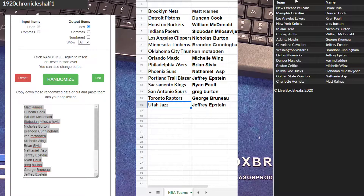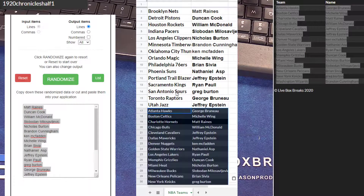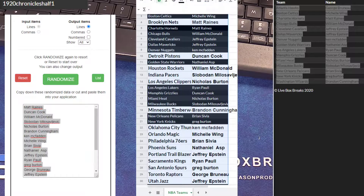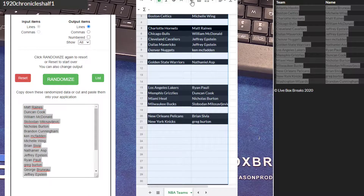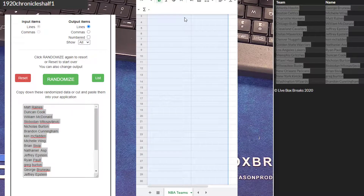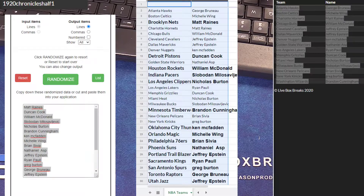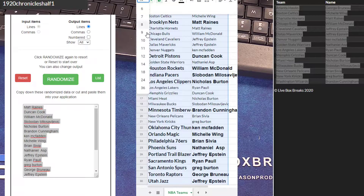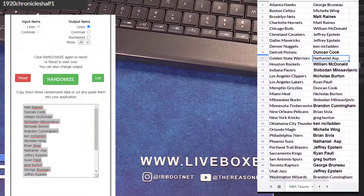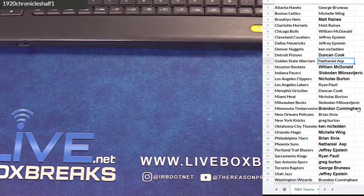That is your second team, guys. I'll just pop this over here — I did it backwards. There we go. I'm rusty, I don't use these much anymore. All right, so there's your squads, guys. Lined them up for you. Let me grab the case.